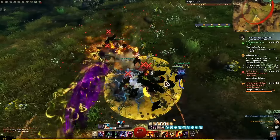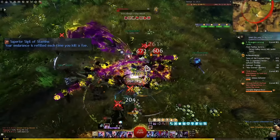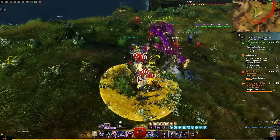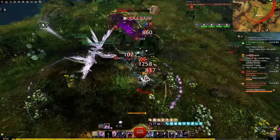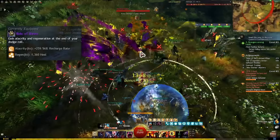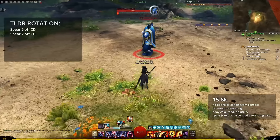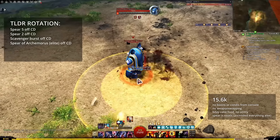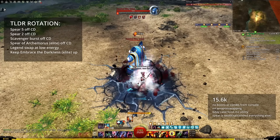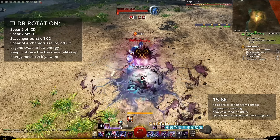Basically just weave your dodges in between all of the other damaging skills. With the stamina sigil, every time something dies that you tagged, your endurance gets refilled. So out in the open world, as long as there are a few trash mobs around, you often get basically infinite dodge, which means you do more damage, get more boons, and trigger this completely busted relic of rivers more — this is where our alacrity comes from. So essentially: spear 5 and 2 off cooldown, scavenger burst and spear of archimoros off cooldown, swap to demon stance at low energy, keep embrace the darkness going, and maybe use energy meld if you want. That's basically it — pretty simple and incredibly effective.